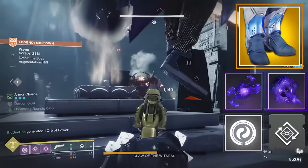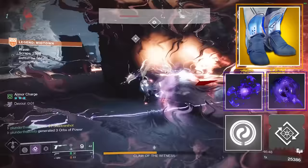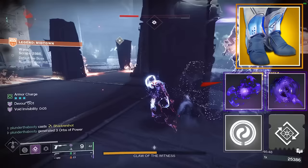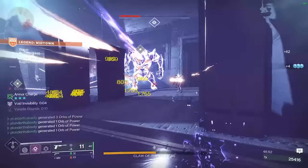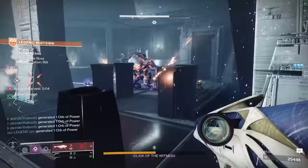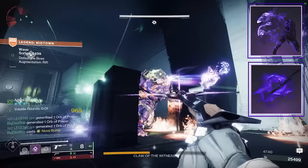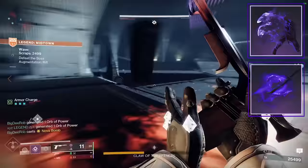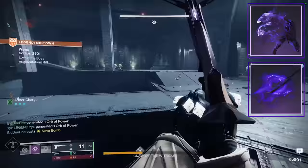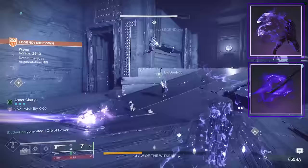Since you are creating so many orbs of power, your teammates should be picking those up and using their supers throughout the waves. Once you get that first 50% of your super back from Orpheus Rig, go grab the extra orbs of power on the ground from your teammates, and that will feed your super as well. For your two aspects on the build, we're going to take Vanishing Step so you can dodge and go invisible, and Stylus Executioner — so every time you defeat one of those tethered enemies, you'll go invisible because you defeated a weakened or suppressed target. That's two ways we can go invisible.